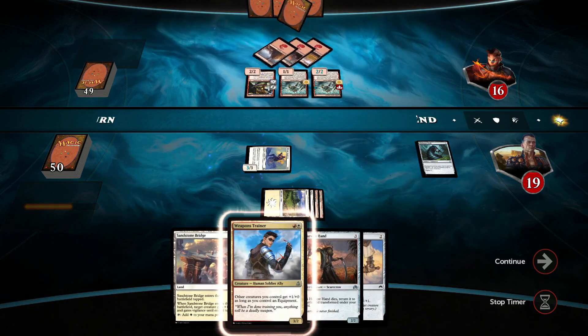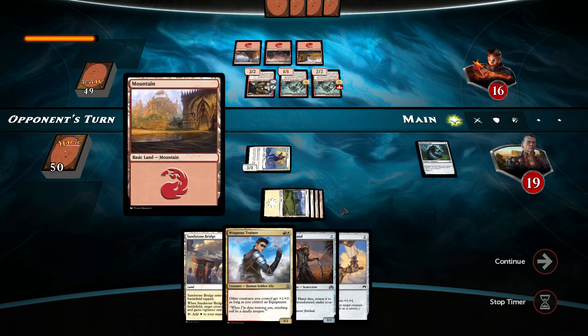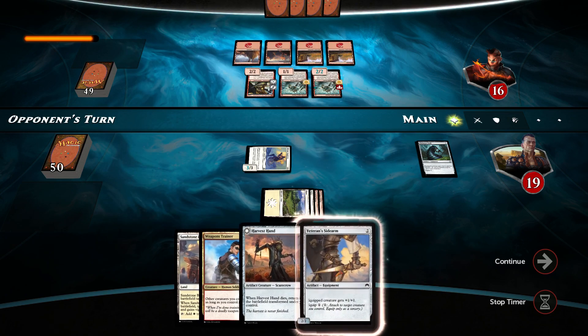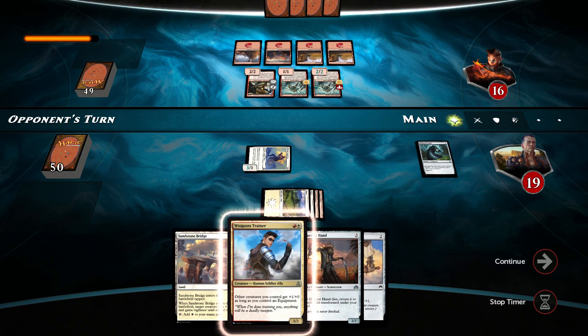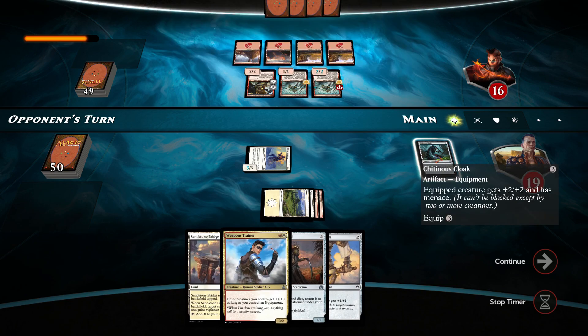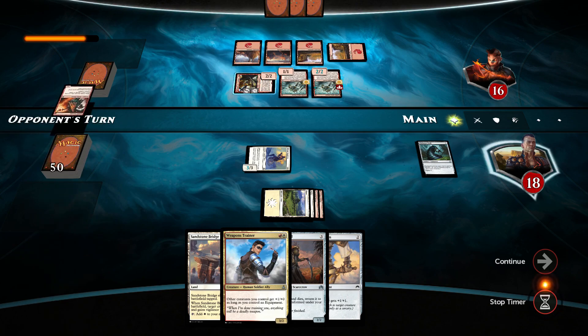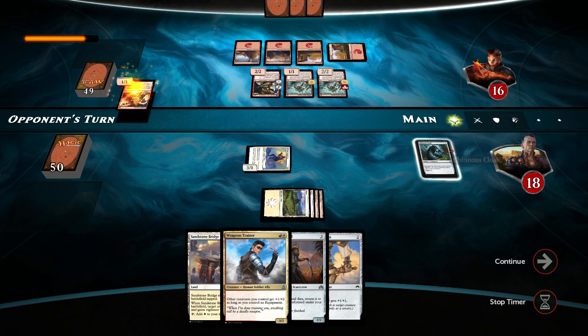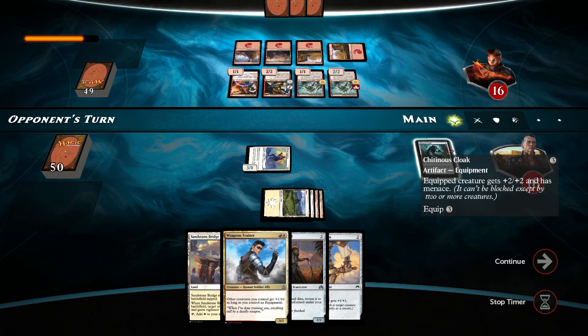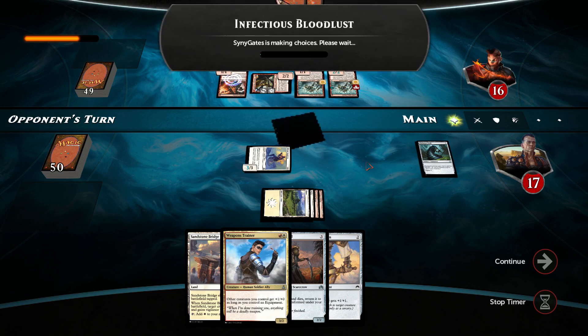With Weapons Trainer coming out next turn, it's going to be a 4-3. That'll be good. The equip cost for Haunted Clock is so large, it's ridiculous. We take 1 point of damage. Plains, Goblin Arsonist — this gets untapped. Another 1 point of damage goes through. If he gets Chandra out, I'm just attaching Haunted Clock and swinging straight to the opponent's face without a care in the world.